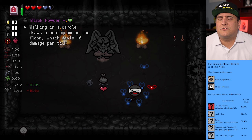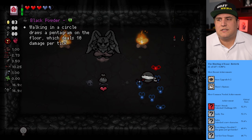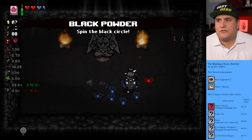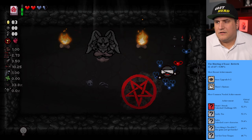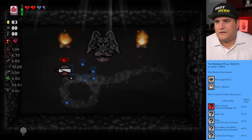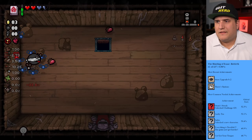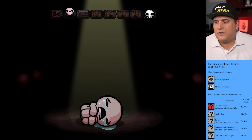Walking in a circle draws a pentagram on the floor which deals 10 damage per — I've never taken that, so let's try it. How often can I do that? Like, how often can I make that work? That's a fun way to get extra damage. I'm okay with that — that's fun.